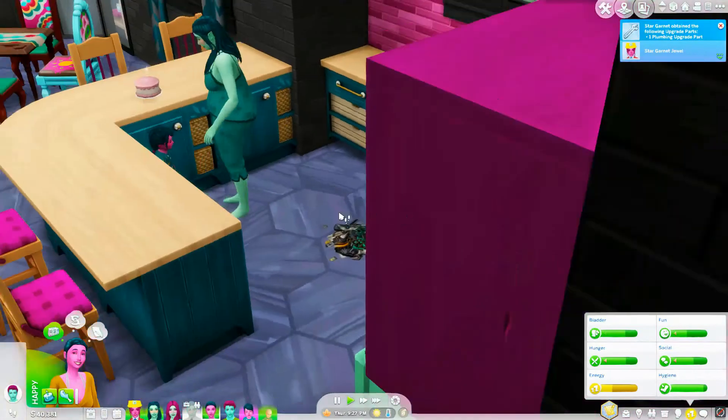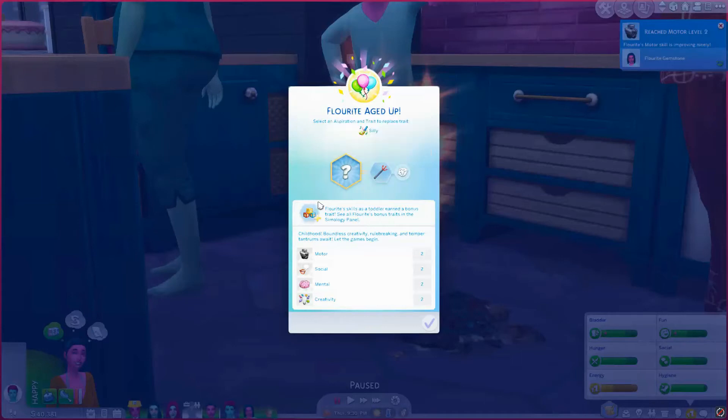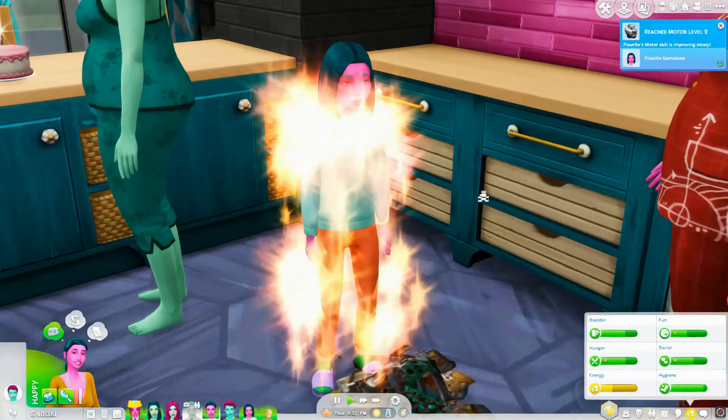Florite, your turn! Happy birthday — you are evil! Rose, you will get a kick out of that. If you guys don't get that reference, my good friend Rose has a YouTube — I'll link her down below. She has an amazing not-so-berry challenge that inspired my own. Her sim's name is Flor and she's just a chaos goblin, as Rose likes to refer to her. She said careful naming your baby Florite because she might become possessed — and here we go, first trait out of the gate is evil! I love it.